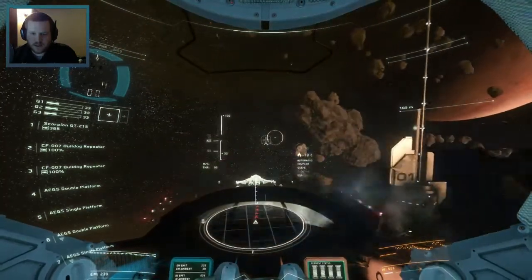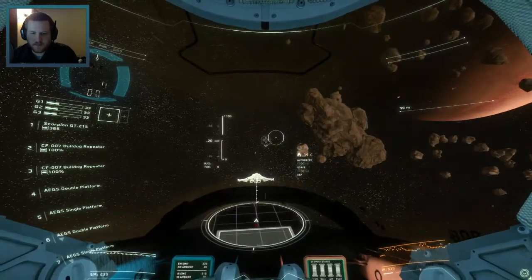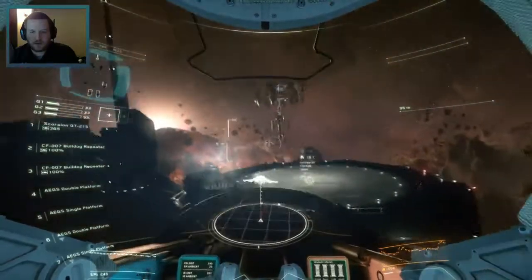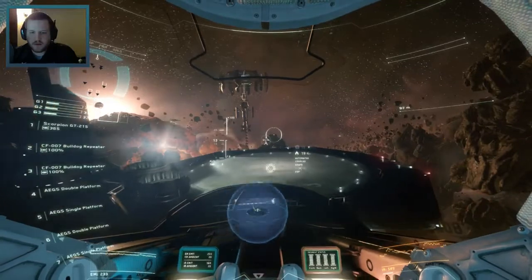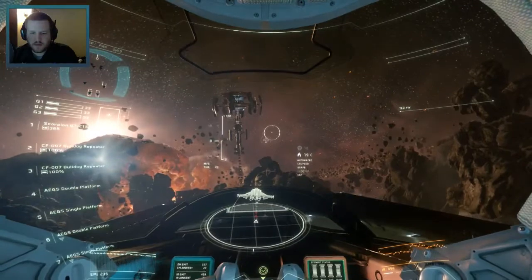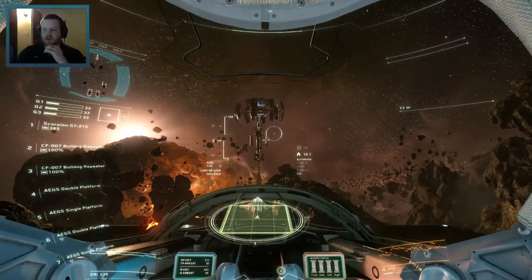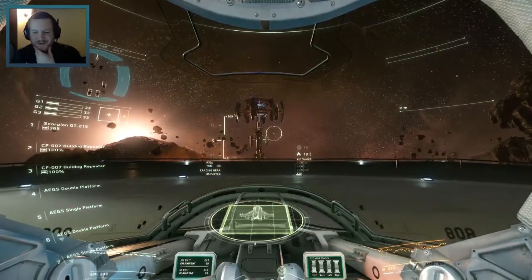Go ahead and pick this landing spot here. Why am I going this way? What the hell? Advance a little bit further here. There we go, nice. We must go deeper — sim within a sim! Yeah, exactly. We'll go ahead and land on the landing pad here.